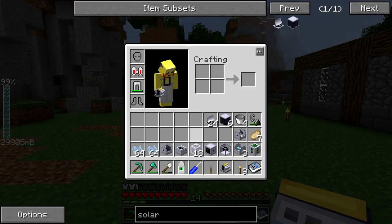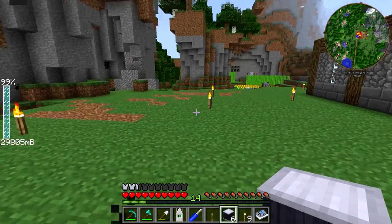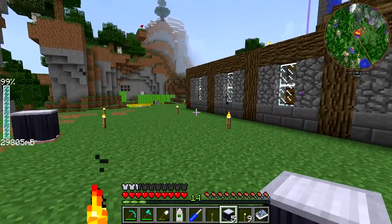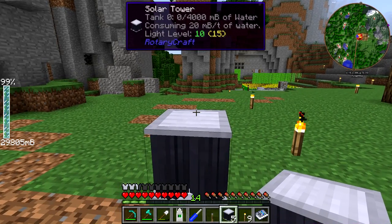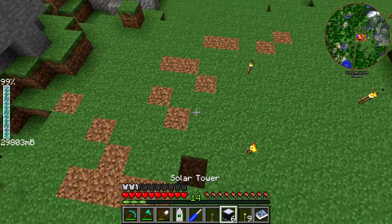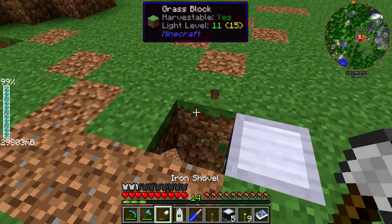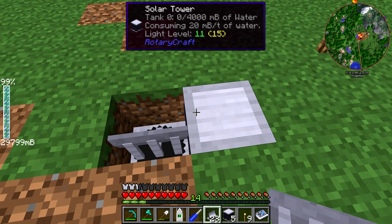The first thing we should set up is the base for this, just to get an idea of where it's going to be. Because we're going to be building around this with rings, you want it centered in a relatively open area. I'm going to move it a little bit away from the house so that when we scale it out, it doesn't get too close and potentially ignite stuff and burn down the house. We're going to put it here. I'll go down one with the base block — this one is going to go right down here. Then we can place a solar mirror right next to the solar tower itself, and you can see it rotates to face the direction it needs to get the sun.